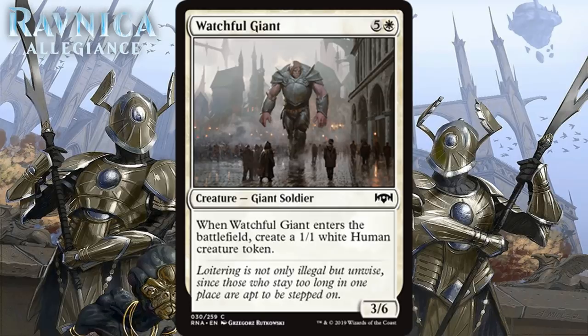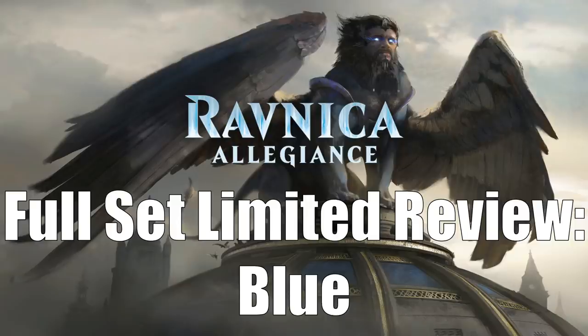Next we have Watchful Giant, which for 5 generic and 1 white is a 3/6 giant soldier at common. When he enters the battlefield, you get a 1/1 white human creature token. 6 mana for 4/7 worth of stats certainly isn't irrelevant, and the two bodies can probably help you stabilize if you're in trouble. But usually if I'm paying 6 mana for a 6-drop, I want something threatening — not a card that's almost purely defensive like this is. I think most of the time he just doesn't make the cut. I'm giving him a D+.